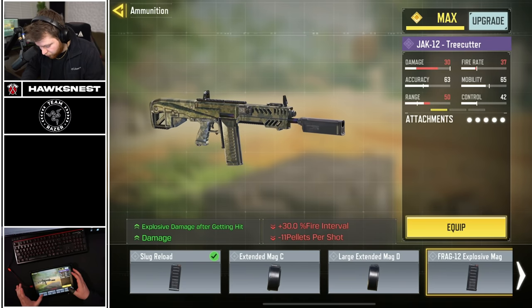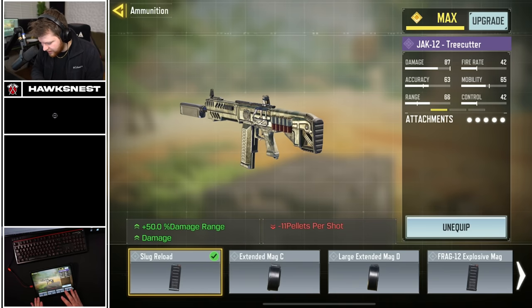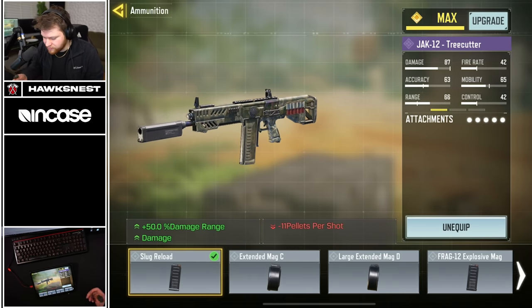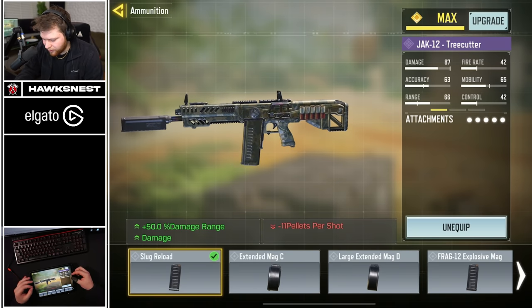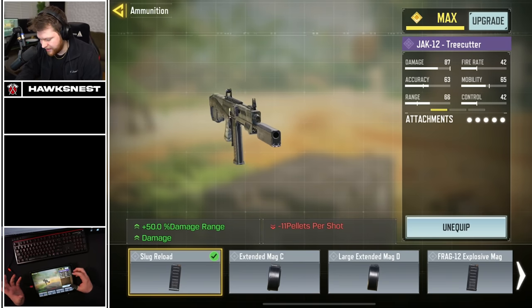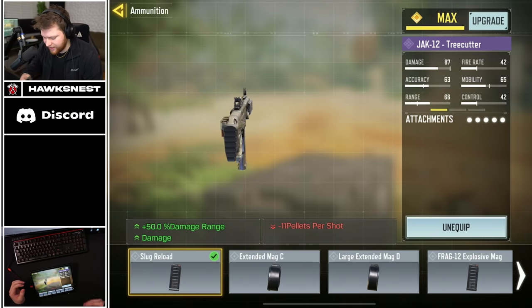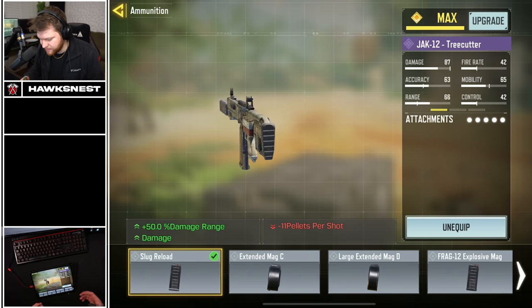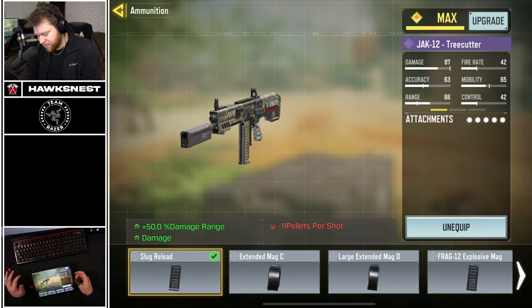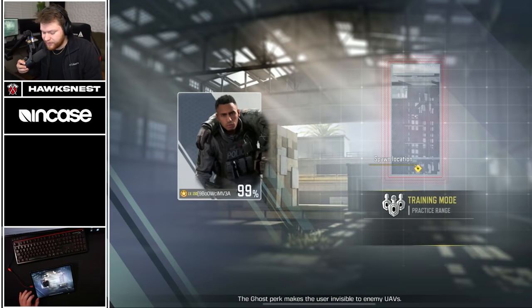The slug reload is kind of nutty in terms of the paper stats. I haven't played with it yet but that's what we're doing in this video. In terms of what this is capable of, it is nuts. A quick breakdown: the attachment converts the weapon from a pellet-based weapon to a slug round, so you get extra damage and damage range but lose all pellets except one. With this attachment and some range extension, the potential time to kills are absolutely insane.